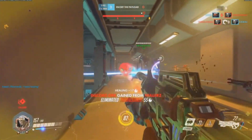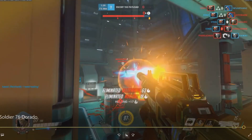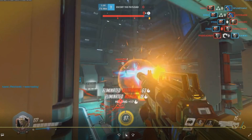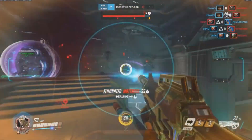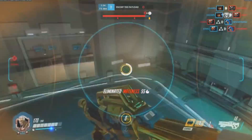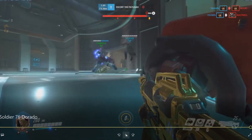So it doesn't matter — we take down the Reinhardt, we throw our rocket in, and it just obliterates their Ana, which I don't know if that was luck or whatever, but hey, we just got three kills and it's working out for us. We kill the Roadhog, our team comes in and finishes off the Soldier and the Roadhog. Maybe we pop Visor a little bit too early there.